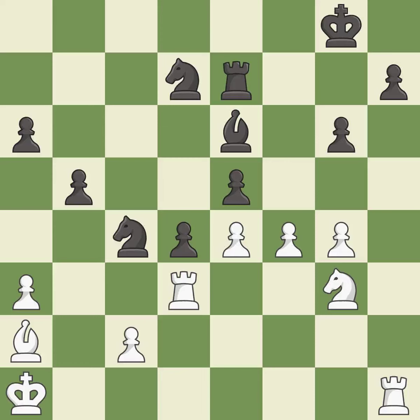This allows the opponent to create a passed pawn — it is an inaccuracy. This makes a passed pawn, meaning no opposing pawn can challenge it on its way to promotion. This is the only good move — it is a great move. This forks pieces by creating a simultaneous attack — it is best.